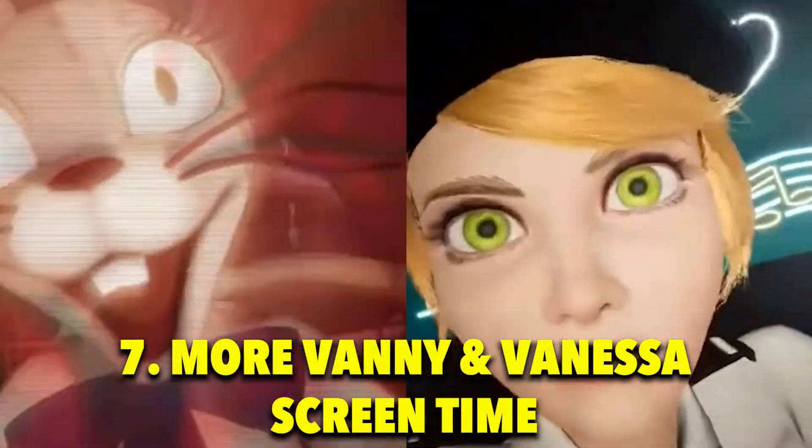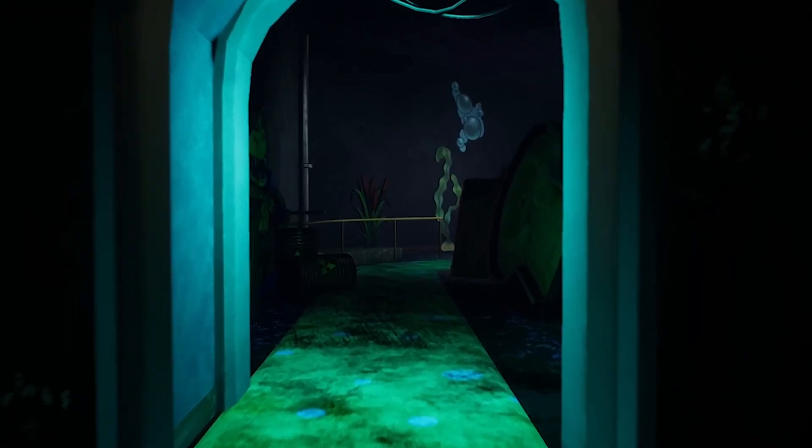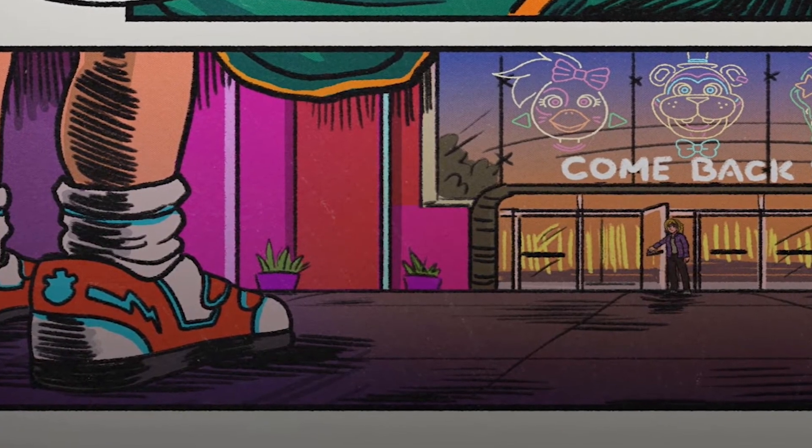The seventh thing that needs to be added within the Ruin DLC is more Vanny and Vanessa screen time. There were moments where Vanessa roamed the hallways as a security guard looking for Gregory, and moments where she put on her bunny costume and became Vanny, trying to kill Gregory. A lot of opportunity was missed within Security Breach due to its vibrant and colorful atmosphere. However, with the Ruin DLC's dark abandoned theme, Vanny could use the shadows to her advantage to ambush Cassie, making her character far scarier. There could even be a moment where Vanessa, freed from Glitchtrap's control, takes off the mask, shows genuine emotion, and tries to make up for all the misdeeds she was forced to do.